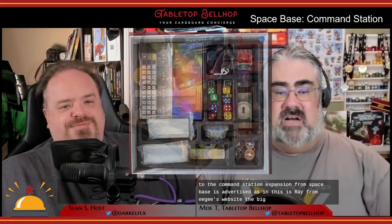The Command Station expansion from Spacebase is advertised as — and this is right from AEG's website — the big box to hold everything, which is only one of the things it provides. In addition to a storage box that will hold Spacebase, Shy Pluto, any of the promos currently released, and room for future expansions, you also get all of the stuff needed to play with two more players, including player boards, tracking cubes, and two sets of starting ship cards.